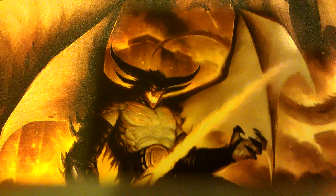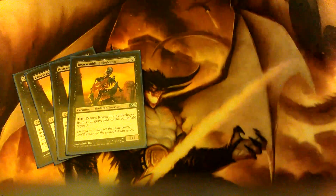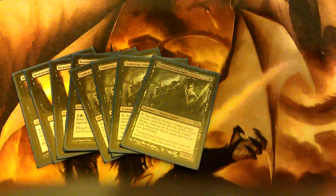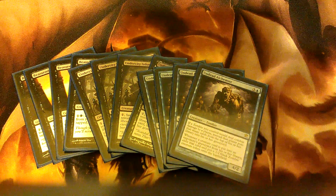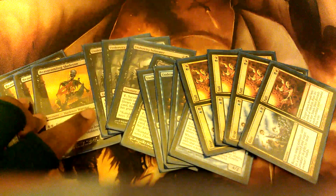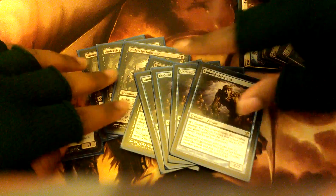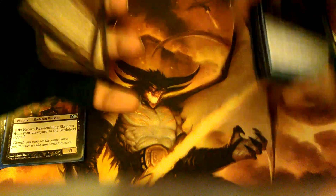Now we come to the combo pieces. Four Reassembling Skeletons, four Undercity Informers, four Undead Alchemists, and four copies of Rise // Fall. The main parts of the combo are the Undercity Informer and the Undead Alchemist.